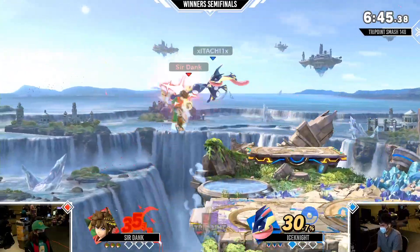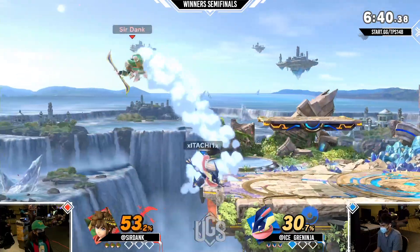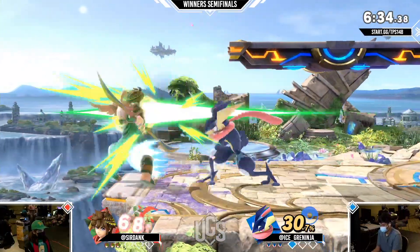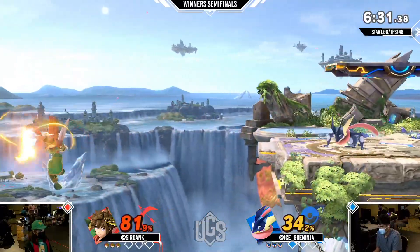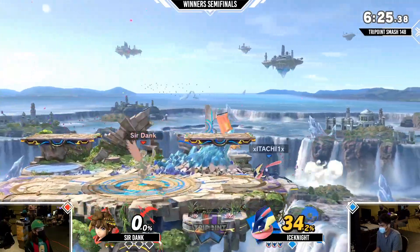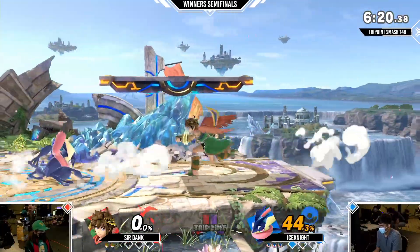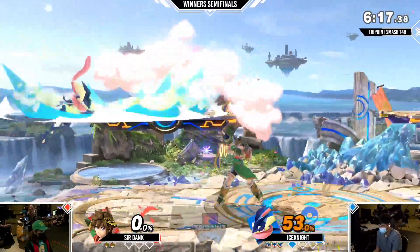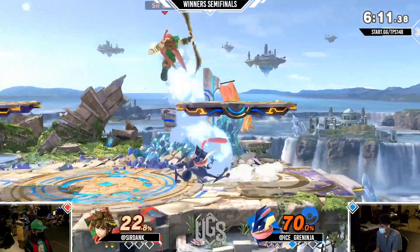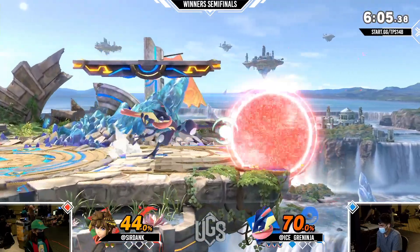Down throw up smash bread and butter from Pit at this percent. The down beat might come in handy against Edgeguard because Greninja can't really contest — he kind of has to let it go or reset it. Greninja doesn't have any moves that go over the Orbiters, though you can go above and below it. The Orbiters only work on the sides, but still really good. Another quick first stock from Ice Knight — he really just isn't letting Ser Dank breathe, no matter what character he seems to be playing. The down throw fair taking the first stock, Ice Knight getting his usual quick bread and butter back air.